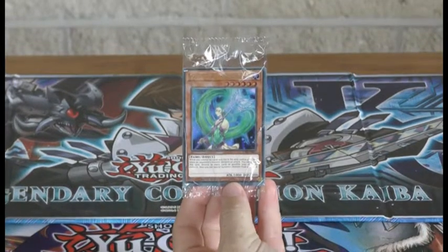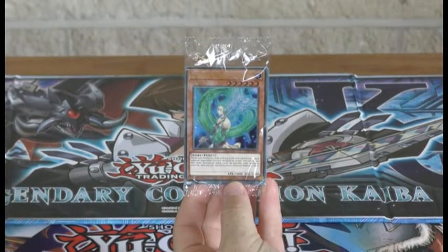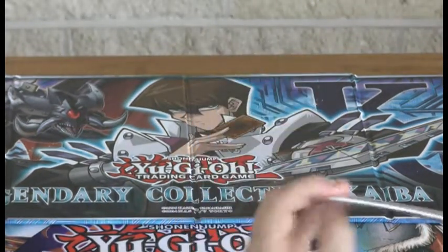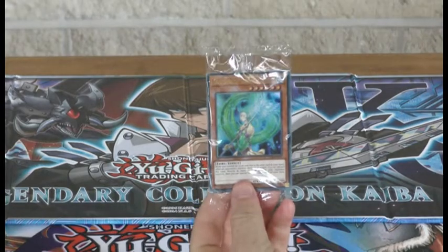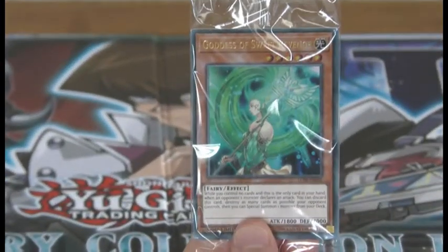So with this Legendary Collection Kaiba, you can see we've got a new playmat — it's just behind a card there. It's quite a nice playmat. On the other side looks very nice, where you put all your cards and all that. But these are the cards you get.